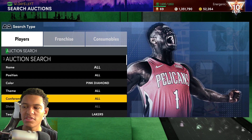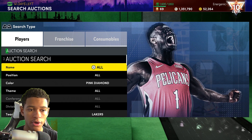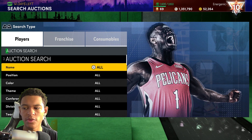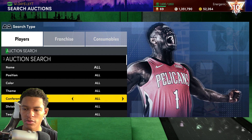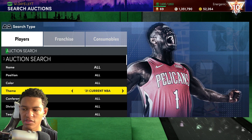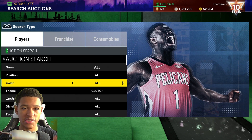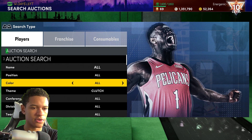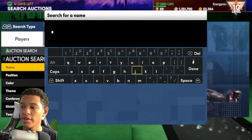If Lonzo happens to be a buy now, I probably wouldn't bother sniping him, but if you want to, snipe him the same way as Dennis Rodman — go retro theme Lonzo and just snipe up to the cheapest one, like the budget filters under 100k.